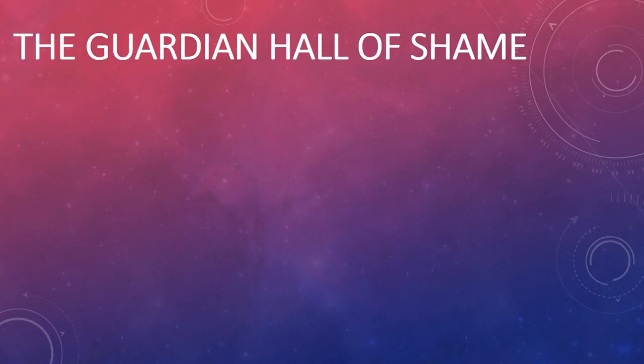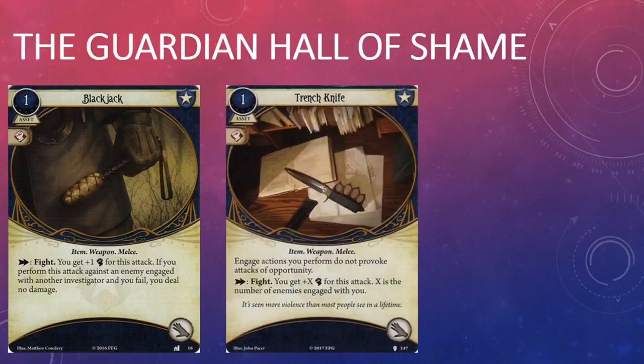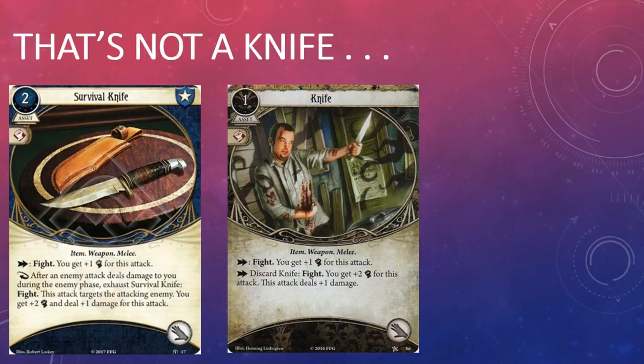Every cycle the Guardians seem to receive a new weapon of dubious value. In the Dunwich Legacy big box, Guardians received the Blackjack, which is likely to have a permanent home in my binder. During the Path to Carcosa cycle there was the Trench Knife, which is going to spend most of its time in the binder right next to Blackjack. So when I saw Survival Knife on the list of cards in the Forgotten Age, I thought it was destined to join the Guardian cards hall of shame.